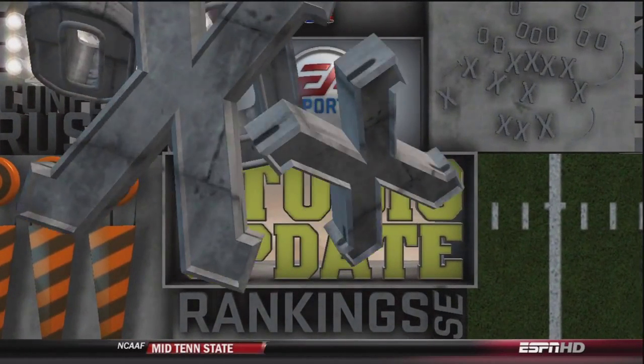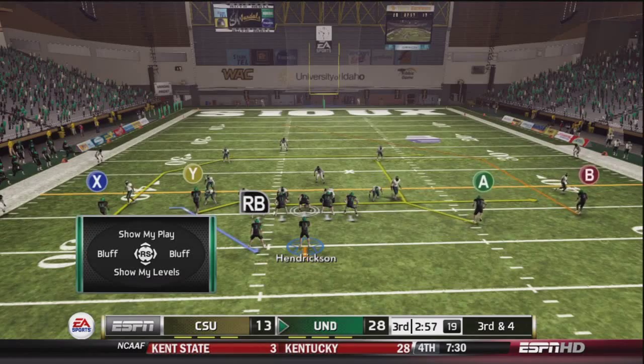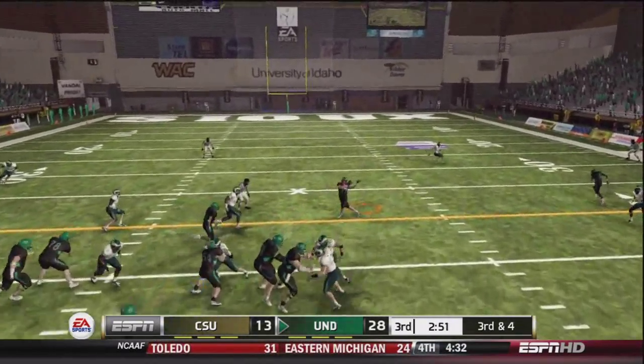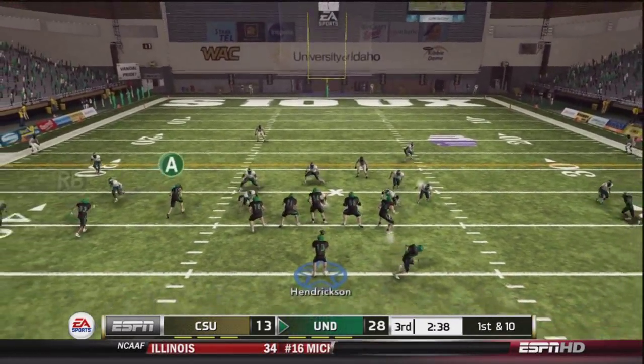Hendrickson back to pass — coverage is very good by the Rams, but he's going to take off as he has miles of green in front of him. A little studio update: number nine Kansas State having problems with Iowa State, only two and three. The Cyclones trying to upset the number nine team in the country. But Hendrickson here on third and four, and Seth Wistoff the tight end with a one-handed grab — clutch play.